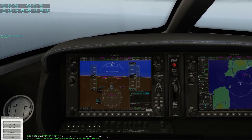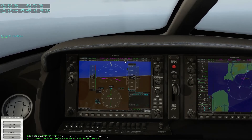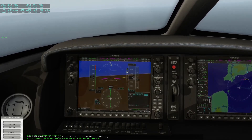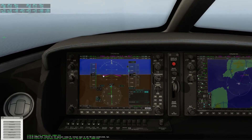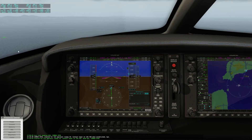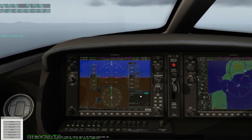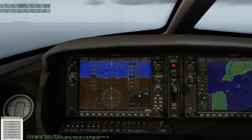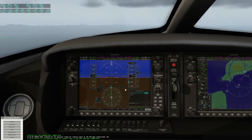Cleared for ILS approach runway 03, contact tower on 120.700, goodbye Cirrus Sierra Foxtrot 50. So when we establish the glide slope, I'll just go to altitude hold for a second, and when we are on the glide slope I will hand over to the tower. Hopefully I make it in 15 minutes — I'm gonna have to speed it up, sorry.